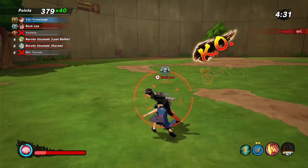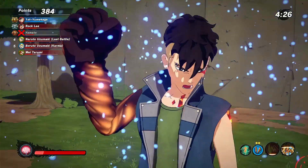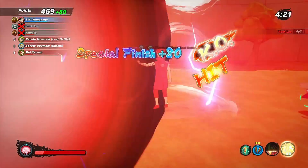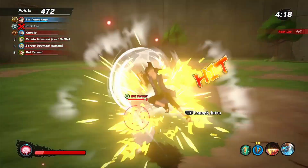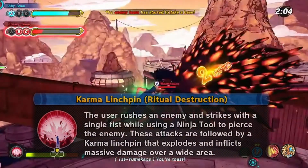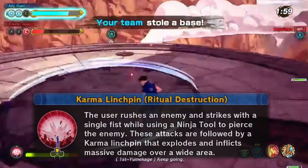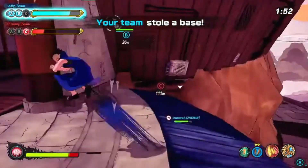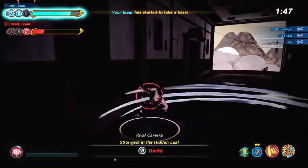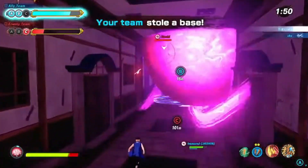For his ultimate, it's called Karma Linchpin Ritual Destruction. It has a five in power because it basically one-shots everybody — everybody I've seen get hit by it has died instantly. It's got a one in duration because it's so strong. It says the user rushes at an enemy and strikes with a single fist while using a ninja tool to pierce the enemy, followed by a karma linchpin that explodes and inflicts massive damage over a wide area. And when they say wide area, they mean it — it covers the whole area that a base is on, and you can get collateral damage when somebody isn't even targeting you.